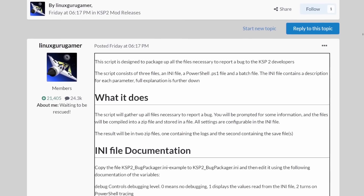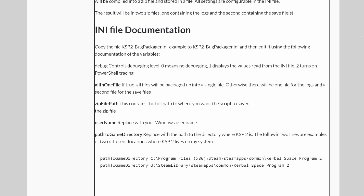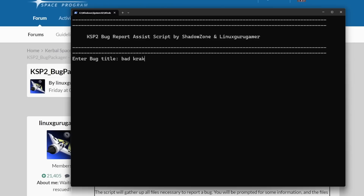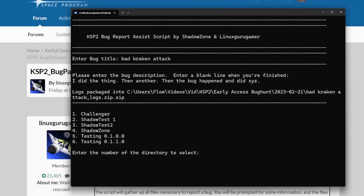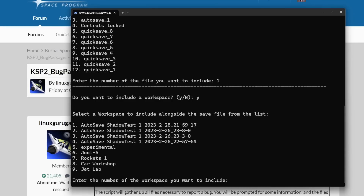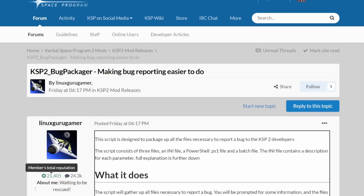If you really want to provide great material for KSP2's QA team, there is a tool that can help. I joined forces with the legend himself, the modfather Linux guru gamer who maintains 280 mods for KSP1. We created the KSP2 Bug Packager. It puts your log files, a save game of your choice, and if desired, a workspace into a zip file that you can send along with your bug report. This will make it easier for the developers to reproduce the issues you encountered. The command line tool is based on Windows PowerShell and you can get it from the KSP forums page — link is in the description. If you have any questions or suggestions, just write a comment on that forum thread.